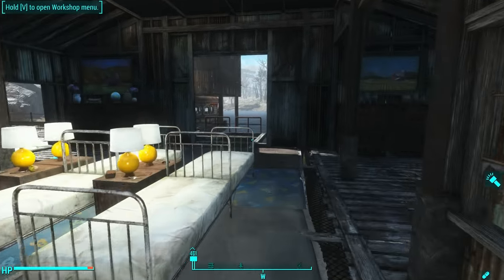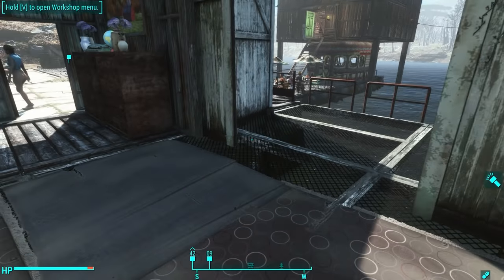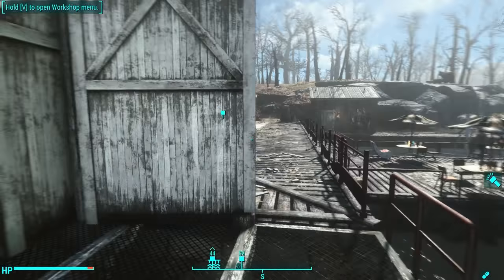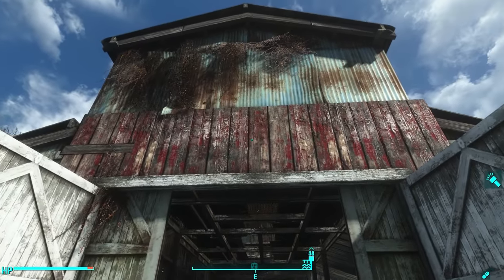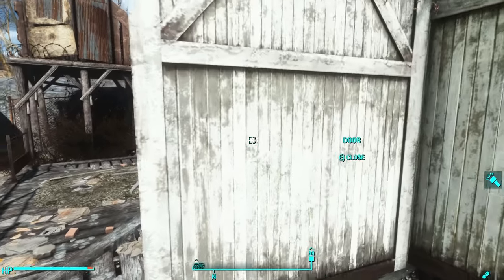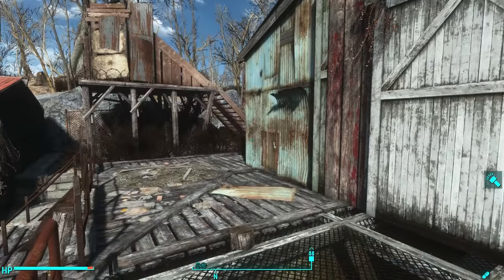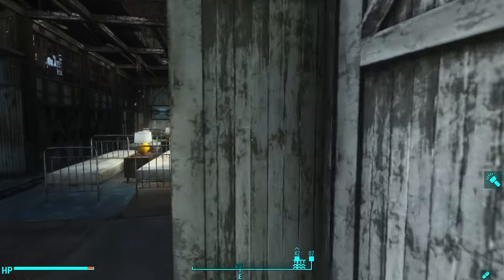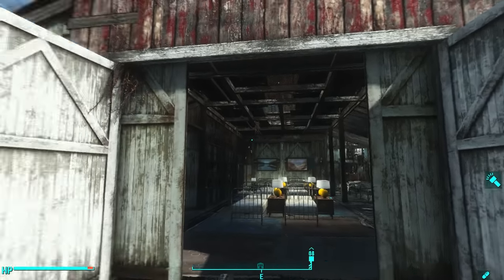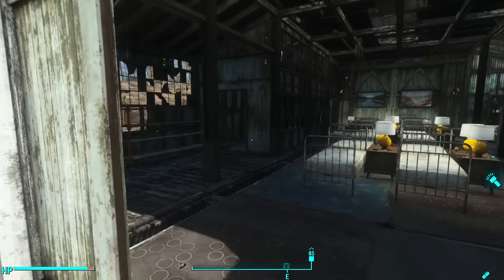Over here was just a huge gaping hole - you can see the original door frame is this huge gaping hole. What I did is I built barn doors. You see where the red wood is? That's the barn door wall, and inside that I placed large barn doors that are working, so that the settlers can open and close this area just like they used to. The original barn doors are right here, and ideally you would slide them back and forth, but they're non-functioning. So I built my own barn door that is functioning.